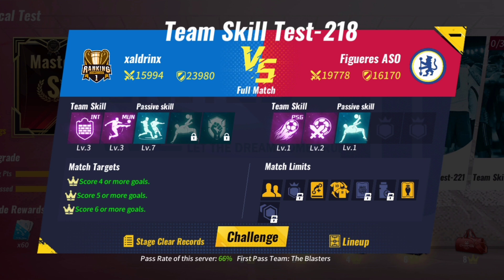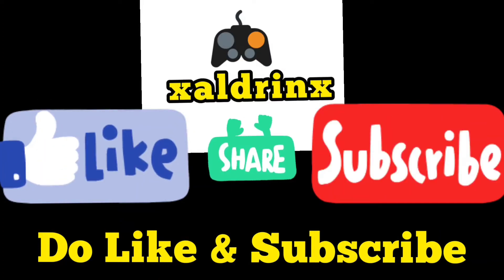Team Skill Test 218: Use Inter Milan plus Manchester United. You can either play the match and make substitutions in the second half, or skip the match. Do support this small channel with a like and a subscribe.